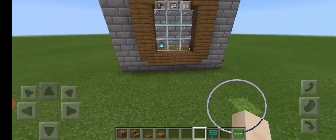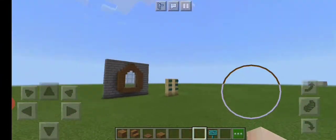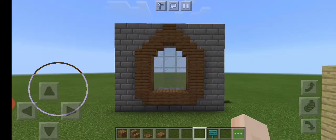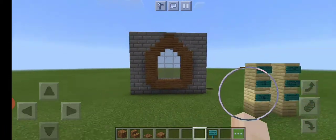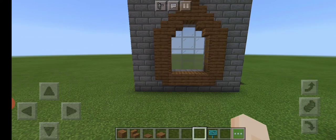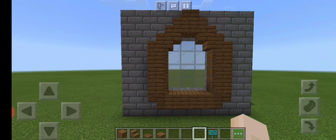And you can add windowsills, or you could fill in the gap where you place your glass with spruce, or you can fill it in with bricks. There's so many possibilities — you could use different wood. But that is it. It's really quick, really easy, and it looks really nice. I hope you enjoyed, and if you want to see more tutorials and videos like this, let me know and comment what you want to see next. Thank you.